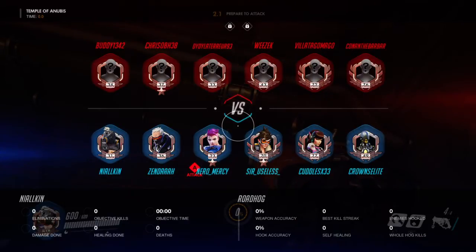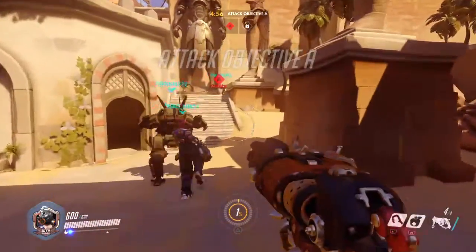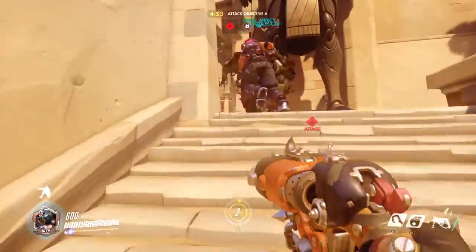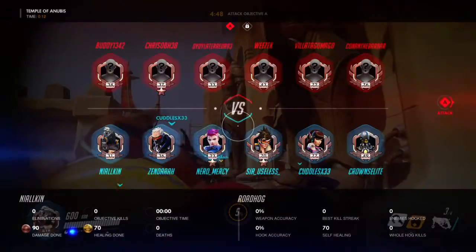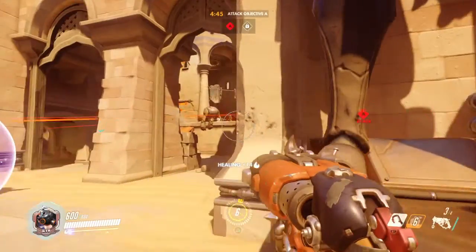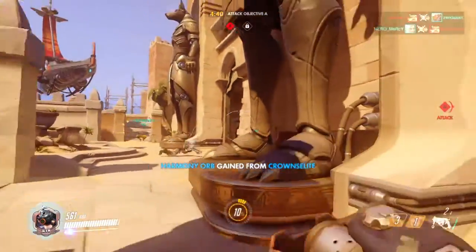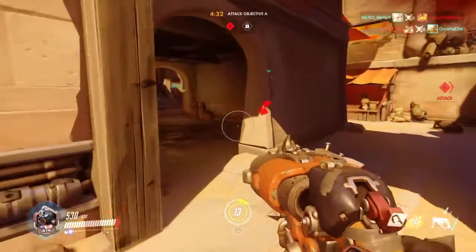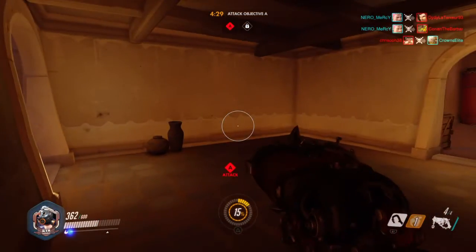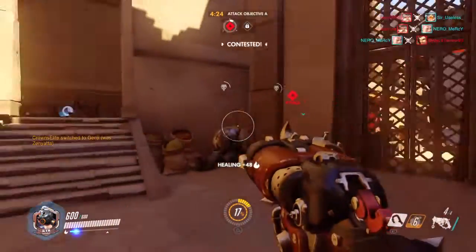Looks like someone stopped playing Reinhardt so we only have one tank. We have two supports. We're going to go in and use our chain hook, which is our main utility — the best part of his kit. Looks like they have a Torbjorn and a Reinhardt blocking the turret, which is a common setup. We're going to have to get into the enemy back lines if we want to do anything.